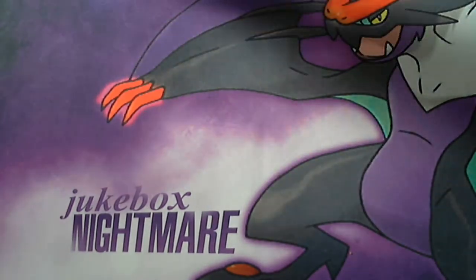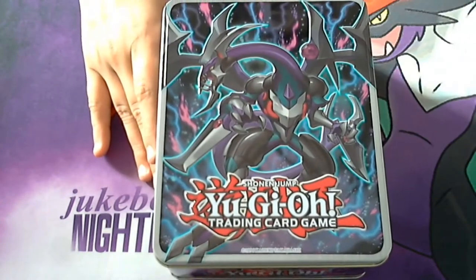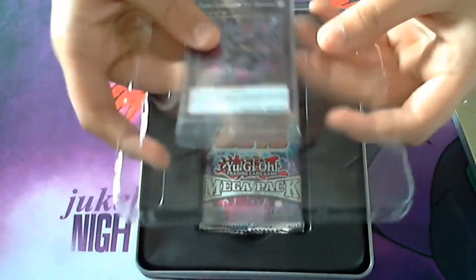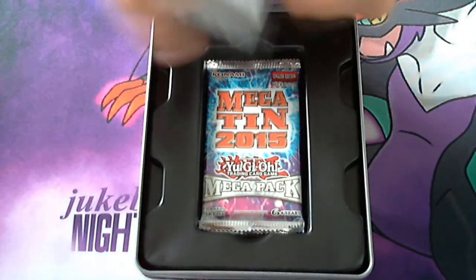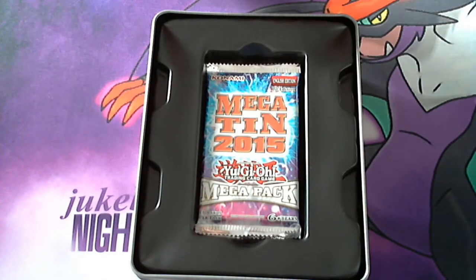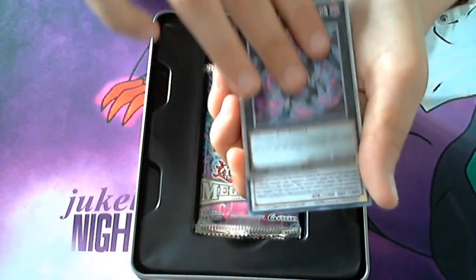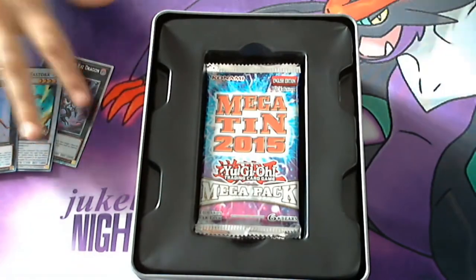I picked this up at Target. Let's see if we can fit this oversized tin on my camera. We start with our Chromo Pack, which includes Dark Rebellion Exceed Dragon, Old Entity Haster, and Castell the Skyblaster Musketeer. Awesome!